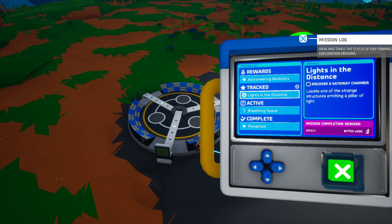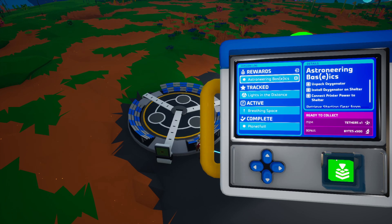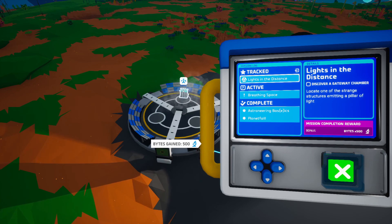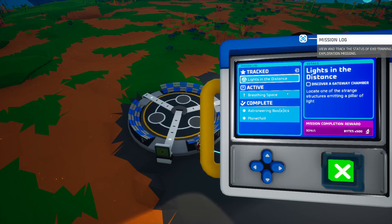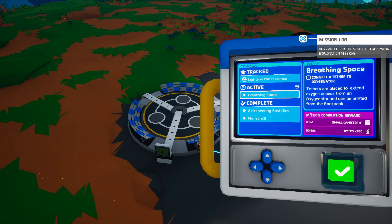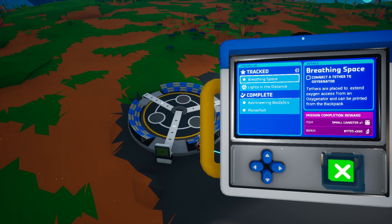We've got some more stuff done. This is much better for new players - when I started playing it was quite different. And we've got some tethers, very nice. Shift click to just chuck stuff in your inventory. Connect a tether to the oxygenator for breathing space.